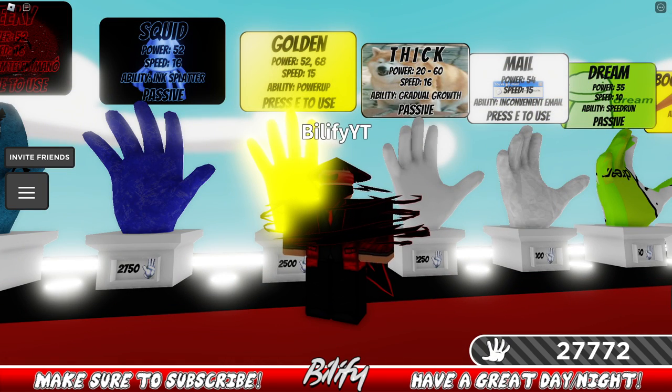How do you counter Golden? If they're using their power-up ability — basically nothing counters it. Pusher is probably your best option while their ability is popped. Other than that, Golden is just a regular glove with no ability — any glove will work except when they have the power-up active. Then it just becomes a dodging game.